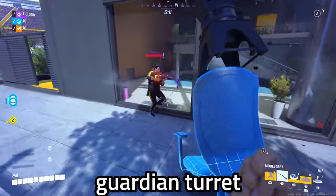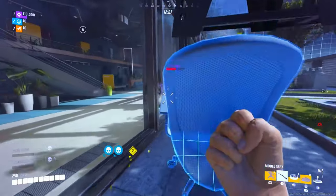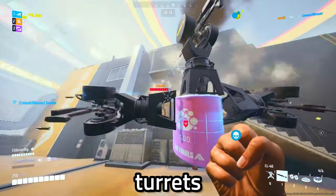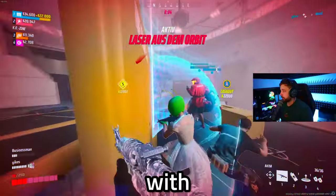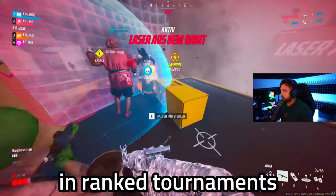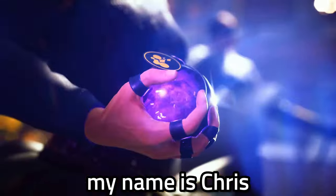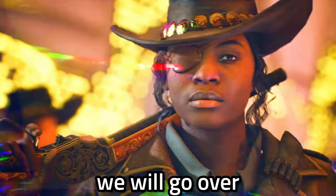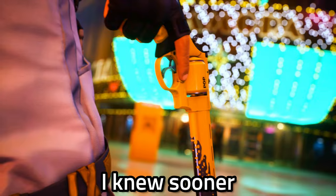Did you know that you can place a guardian turret on a garden chair and scare off your enemies? How about three turrets on a goo barrel? You can also team up with other players in ranked tournament to defeat the rage hacker together. My name is Chris and in this video we'll go over 50 essential tips that I wish I knew sooner.